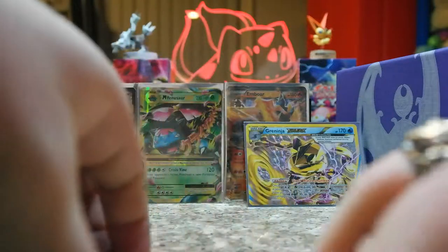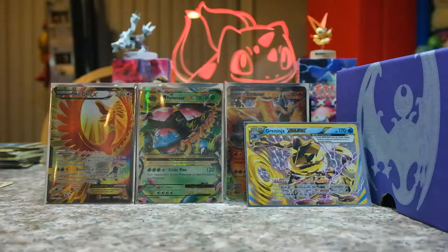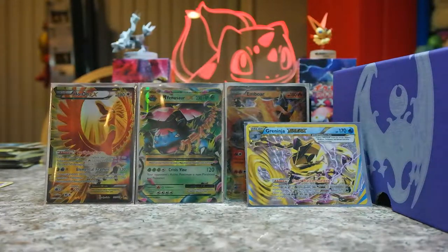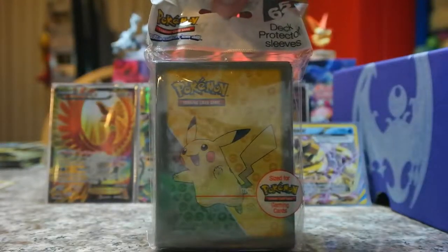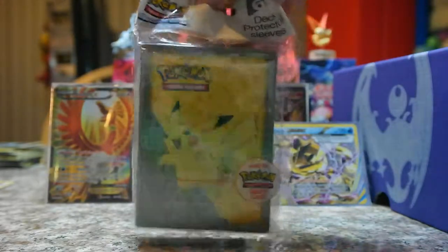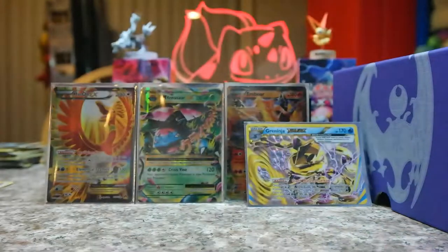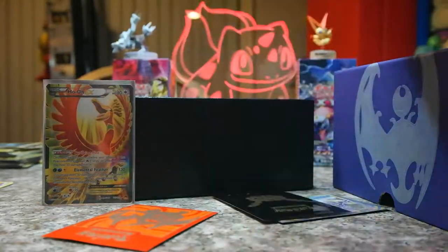Just to recap: got the Ho-Oh EX Full Art, the Mega Venusaur EX, the Umbreon EX, and the Greninja Break — which is $9 fucking dollars. Which is pretty damn dope. That was a pretty damn cool opening. Yeah, that's pretty good, my dude. I really enjoyed that. And it comes with sleeves — I fucking forgot it comes with these sleeves.